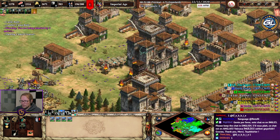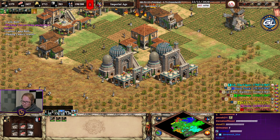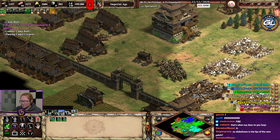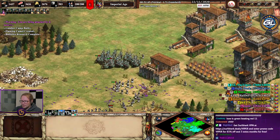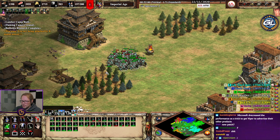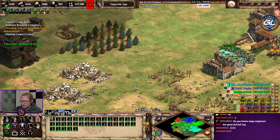More flaming camels incoming boys! Slow and steady. Oh my god what is this team game performance? I have 20 of these. How are flaming camels against buildings — aren't they supposed to be good against buildings? Let me test — one flaming camel, how much damage do you do to a castle? Like 90.